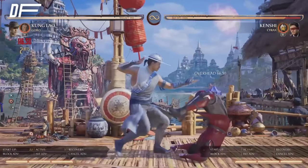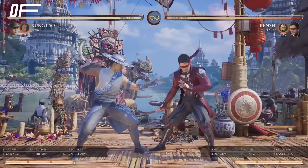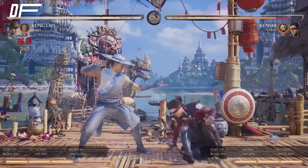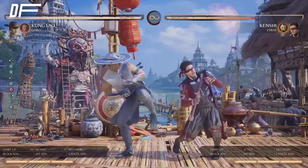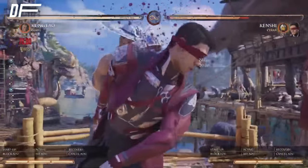He's a mix-up character — you cannot react to this. There is a two-frame window between the low and the overhead, so it's very much a guess. If you're looking for the low or overhead, the staggers become free — you can go ahead and grab, and it works really well.